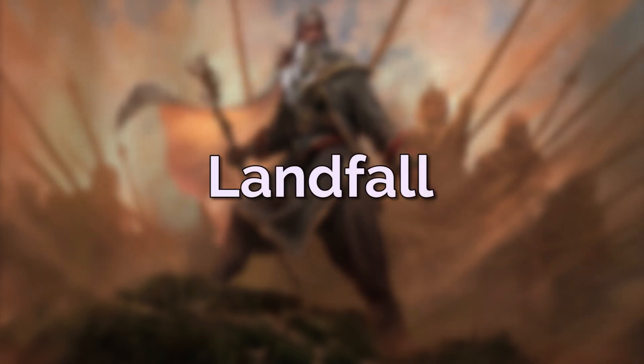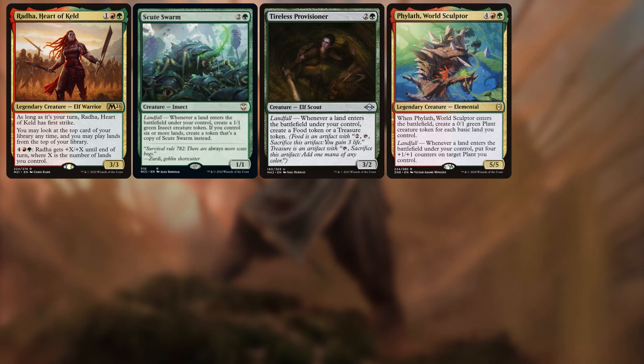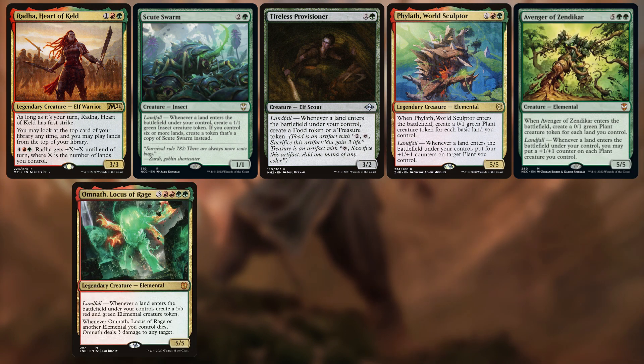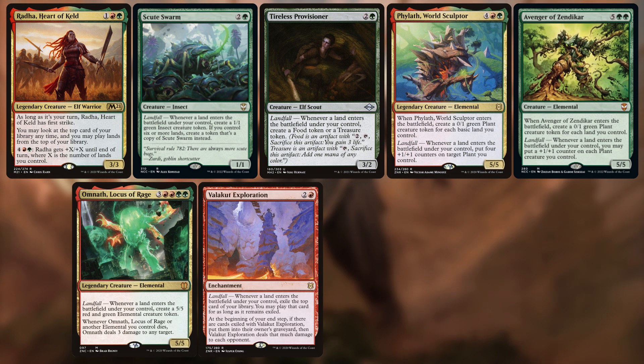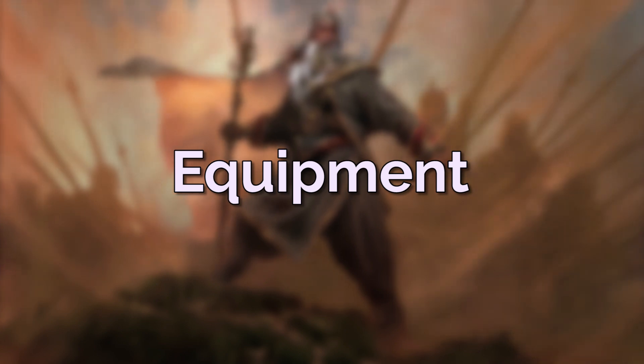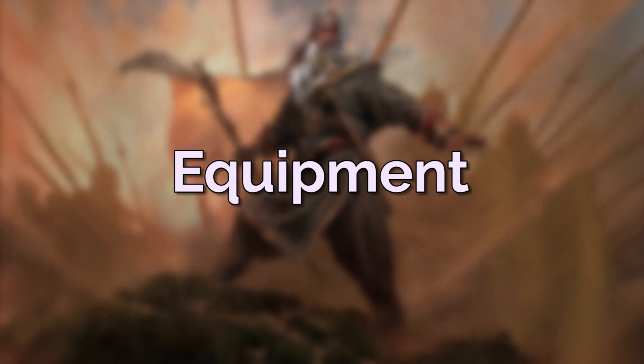Let's talk about the payoffs. Those are Radha Heart of Keld, Scout's Warning, Tireless Provisioner, Phylath World Sculptor, Avenger of Zendikar, Omnath Locus of Rage, Felidar Exploration, Felidar Retreat, and Blackblade Reforged. This gives us a wide mix of abilities, including some ways to make extra tokens with cards like Avenger, Omnath, and Phylath. There is a small sub-theme of equipment in the deck, though that is mainly due to one equipment in particular — Skullclamp.